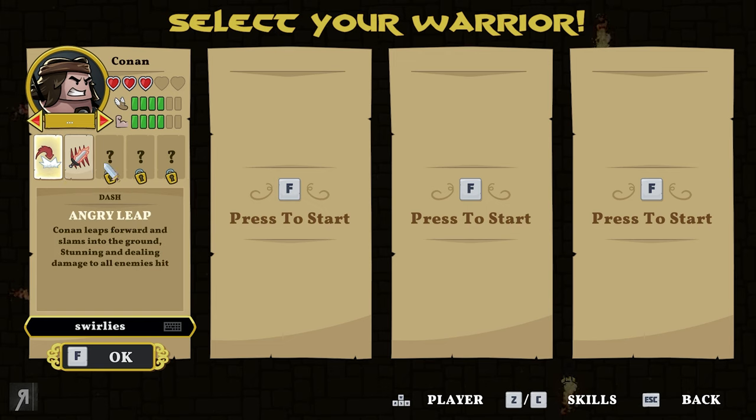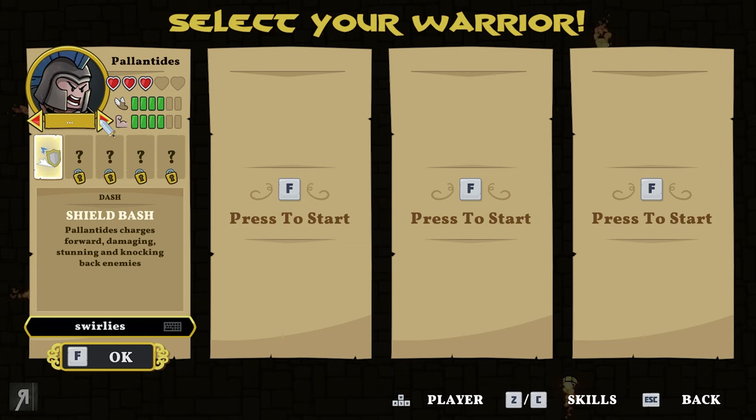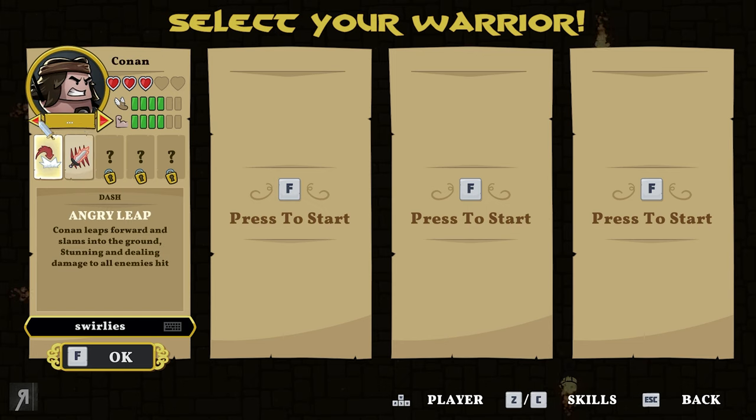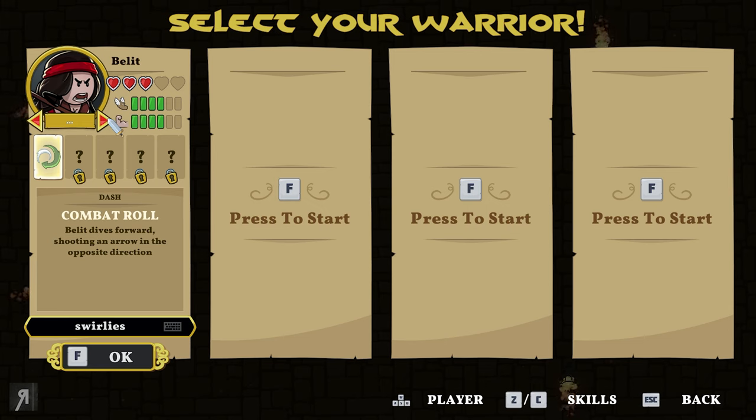They have a wide variety of different skills to unlock. At the moment, we only have two skills available: you have a dash and you have an ultimate. Dashing is used with spacebar and ultimate is used with the Z key. They also have particular stats — move speed and strength or attack speed. Most characters are relatively similar with the exception of their dash, which is going to be a little bit different.